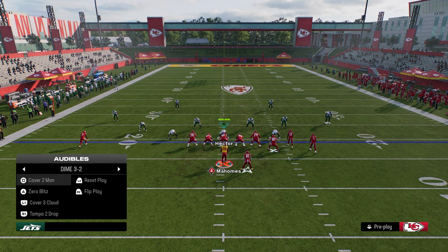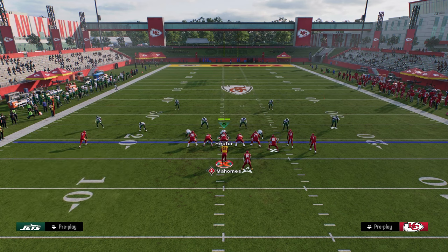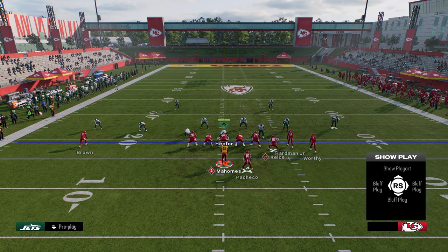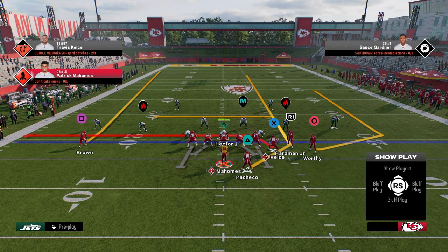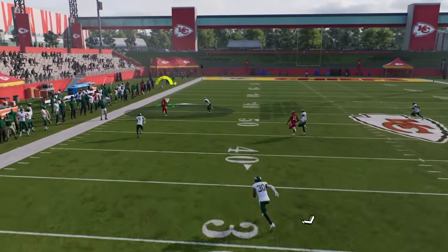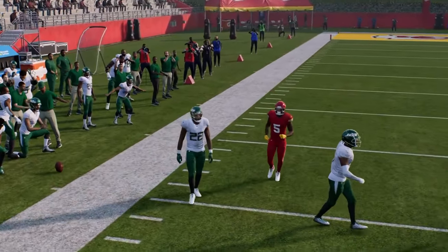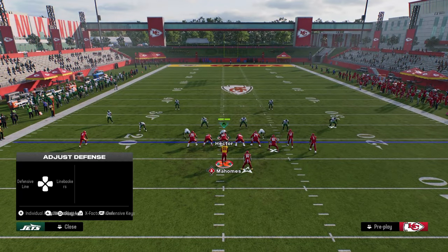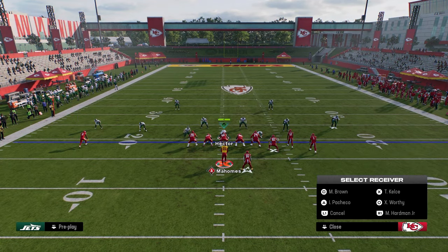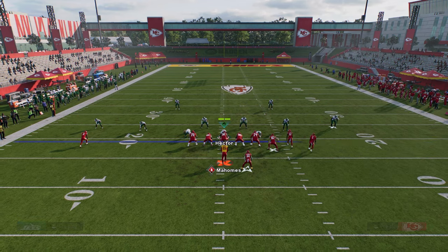Another thing we can do to manipulate cover two is specifically manipulating cloud flat defenders. This leads us to the play Verts Dig. All we're going to do is streak our running back, drag our tight end, and post the slot receiver. This play can literally attack every coverage, but against cover two specifically, this fade on the left side — see how that safety kind of turns his hips to the middle of the field. Cover two safeties on the short side of the field turn their hips to the middle.